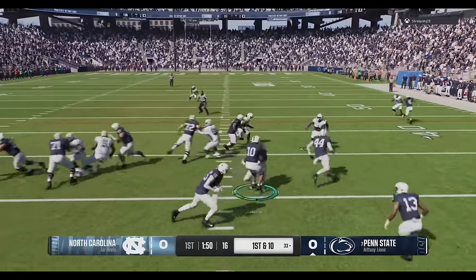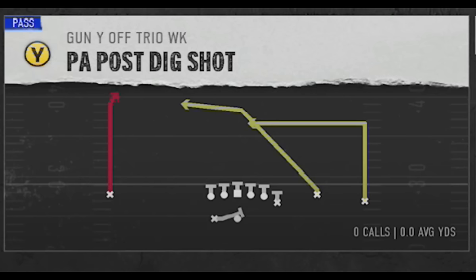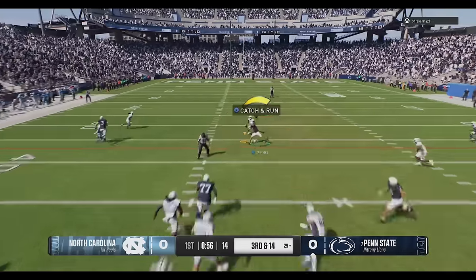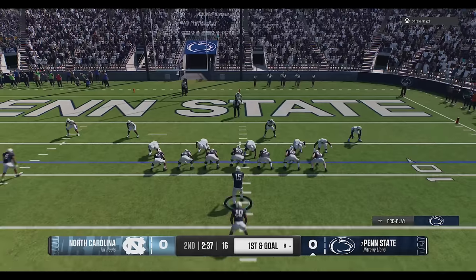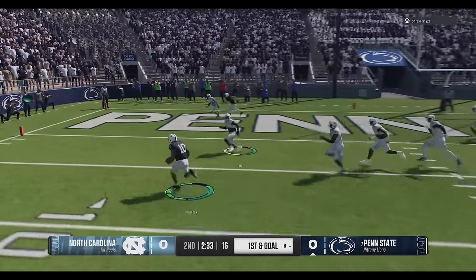Back on offense we're still going backwards to start the next drive before finding a really good play — the PA post dig shot. That route should get open against just about any defense, man or zone. We complete a first down on third and long in the next two series before hitting our running back underneath for a big gain, then going right back to him with a stretch run to score our first touchdown of College Football 25.